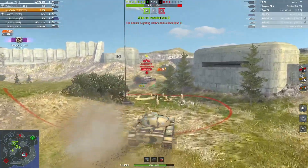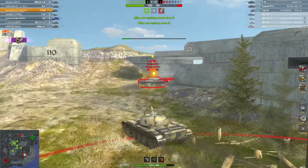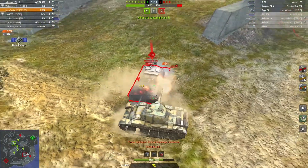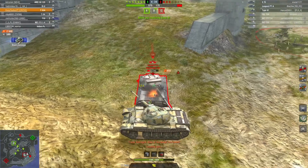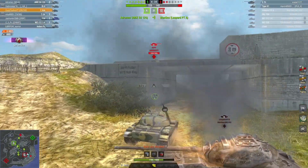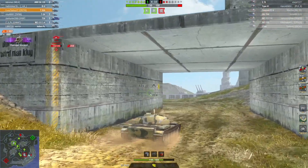Looking up here, we'll see a Leopard PTA, and this is a good example. The Leopard PTA has a fantastic gun. You'll watch us bounce one off the top — the classic rope-a-dope, backwards and forwards — and you saw a HE go into the back for a really nice damage roll.